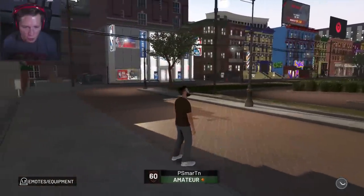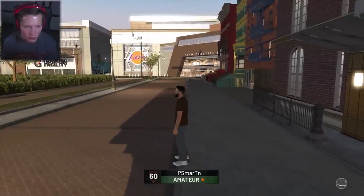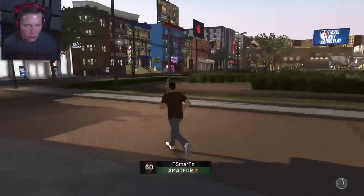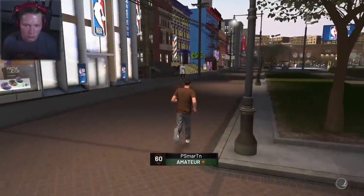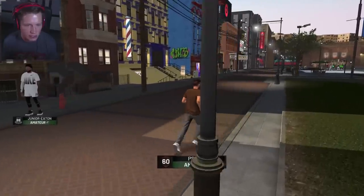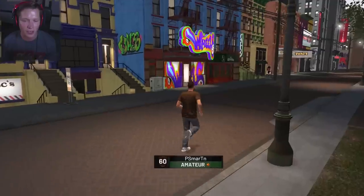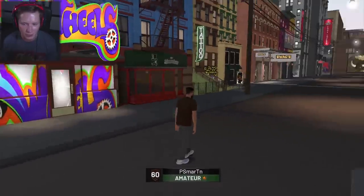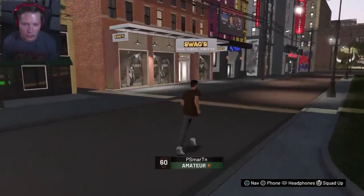This is way different than what it was last year. Holy cow. So we've got the training facility and the team practice center over on the right. On the left here we've got the NBA shop, we've got the barber shop. It's a giant square now, which honestly is much better. Previously it was a little different. That's dope. Tattoo shop — we might have to get some tats too, for sure.